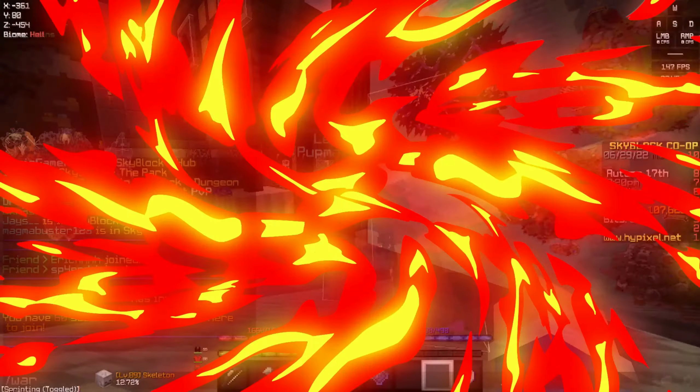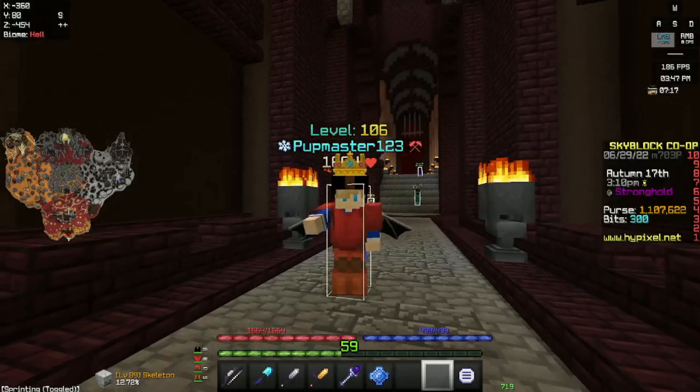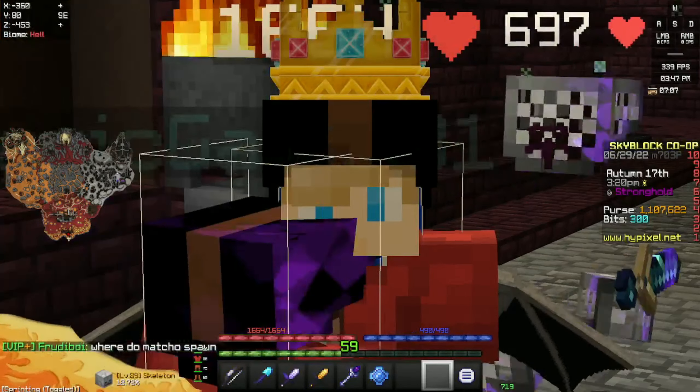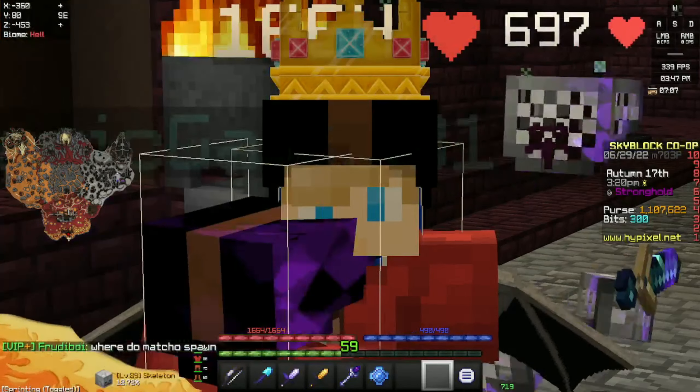Basically today we're going to be talking about Kuudra. How you fight Kuudra is in the Crimson Isles — let's warp to the island. This next part is going to be explained by Magic, because he's better at explaining it. Go check out his channel; he's almost at 100 subscribers.